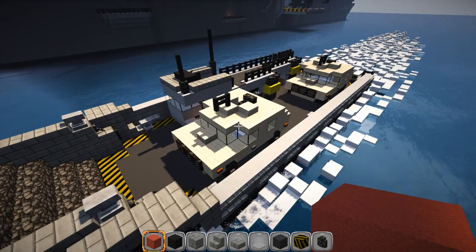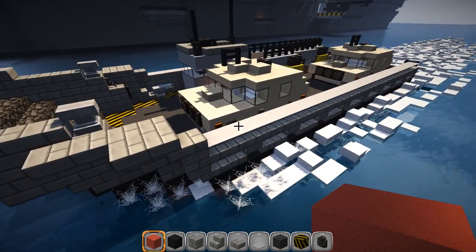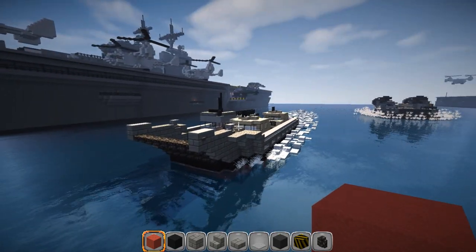You'll also need yellow wool or yellow stained clay, another brick fence or some other fencing, and wooden trap doors - that will get you through this build. As you can see it fits my Humvees - it fits two of them - and there is a tutorial for that which I'll try to link in the description. So that's what we're going to be building.